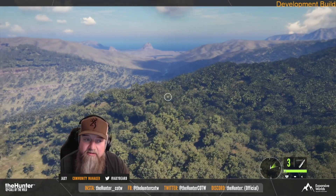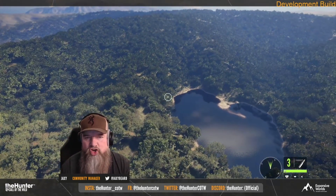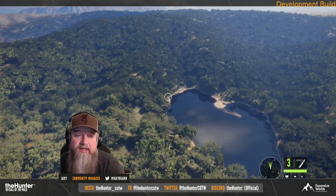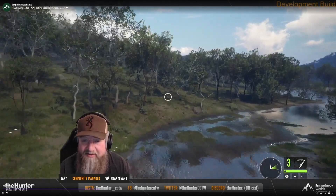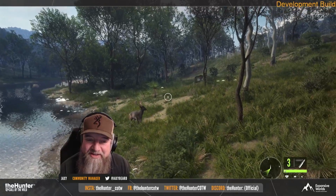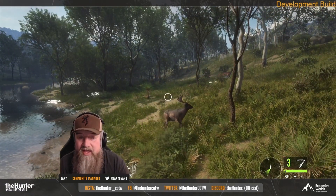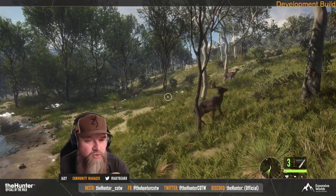Fallow Deer has always been a very exciting animal for me to hunt. It's been very hard to hunt in the first two, three, four years of the game before Teavaroa came around, because they were only on Hirschfelden, and Hirschfelden is a hard map to hunt. But with them being on so many other maps now, they are surely going to be something we take down easily. We're going to see a lot of great ones coming out, and I'm actually excited. There are some things that are a little off with them, but overall it's just nice to have them.